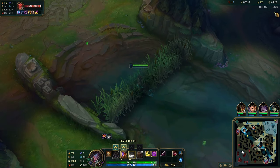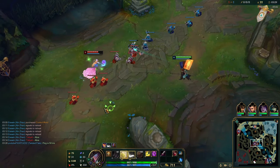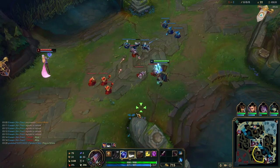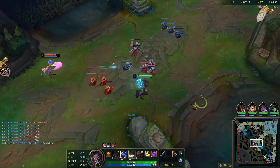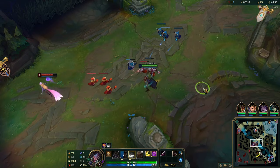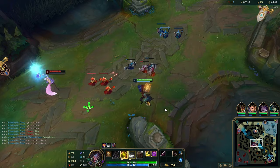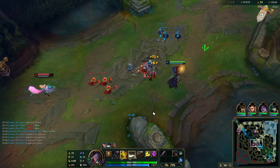Now we're just looking for a ward. We know our Zinzal went topside, and Taliyah has no top camps left. So naturally it should make sense for her to finish those camps and go into his blue side jungle. We're just defending ourselves from a potential wraparound or a gank. Try to posture like this on TF — TF is really great at posturing now.